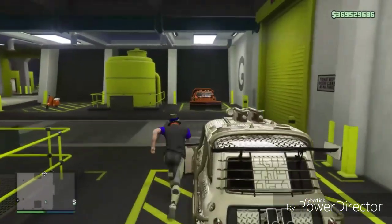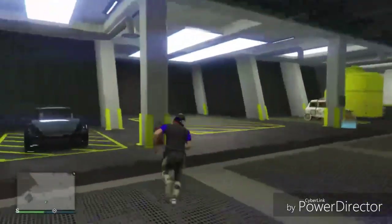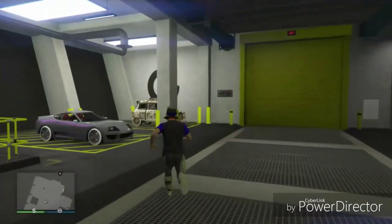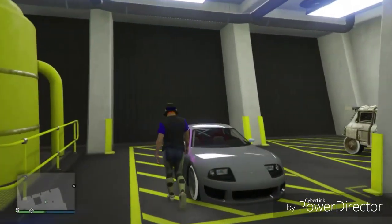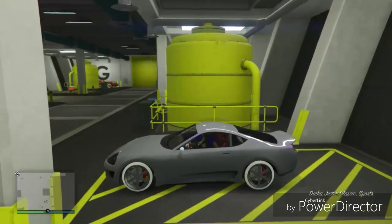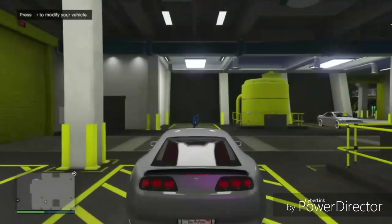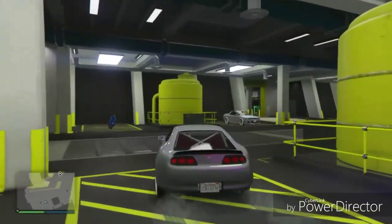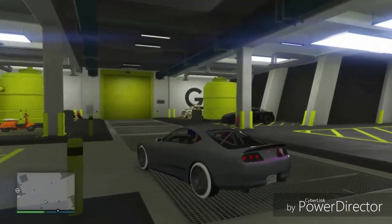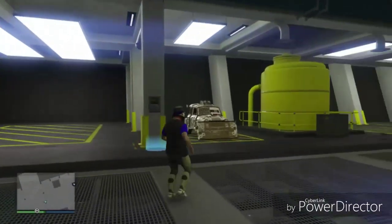Now simply we're gonna go hop into the car that we want to get rid of, which is the Jester Classic. As you can see, we're no longer using that LG or that Fagio — we're just simply gonna drive this car into the mod shop, putting extra money onto the Izzy Classic once we duplicate it. Once you're driving in there, it just disappears on that ass.